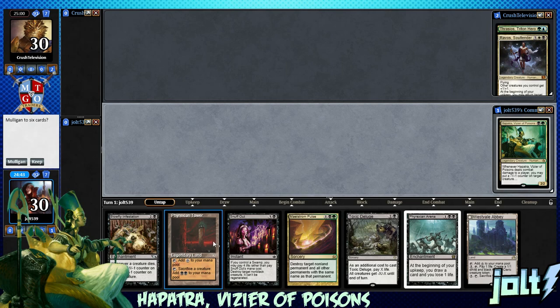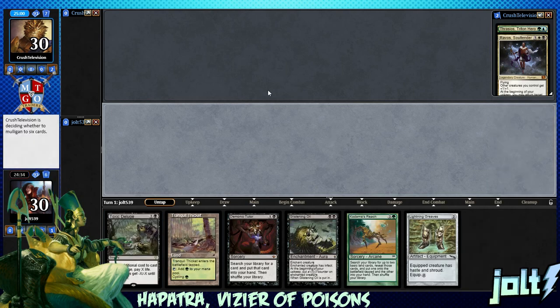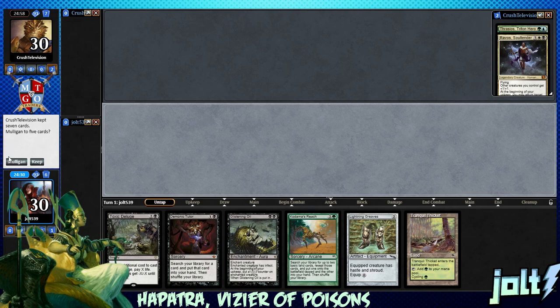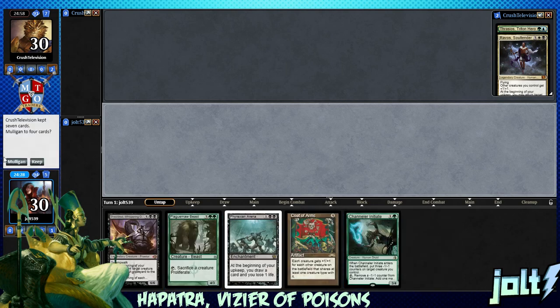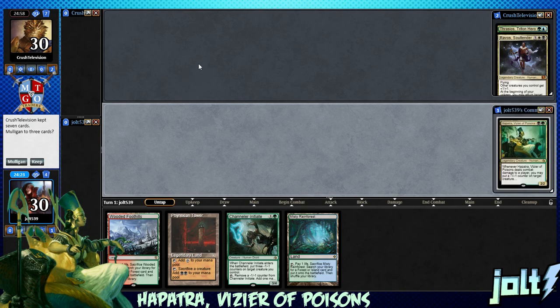As far as our opening hand goes, we have Westville Abbey, Frexian Tower, Toxic Deluge. If these were two colored sources I would keep, but this isn't quite right. Let's go on mulligan on this one — not the best opening hand. Kadoma's Reach, Tranquil Thicket, Glistening Oil — let's ship this one back too. Frexian Arena, Coat of Arms... Mold of Four. Yeah, we'll keep on this one.